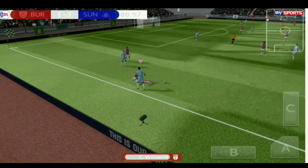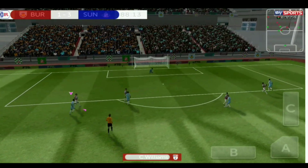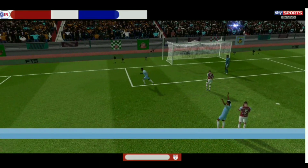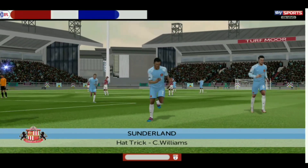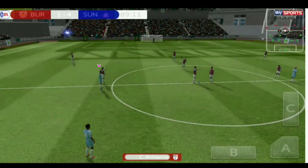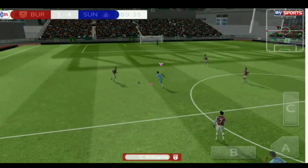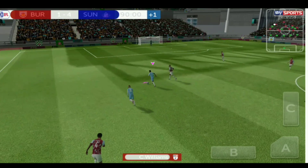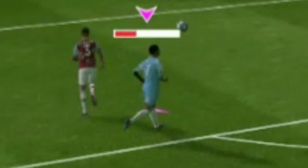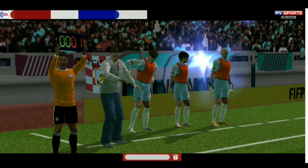I steal the ball from the defender and try a shot from distance — what a save from the keeper! Then this guy crosses into the box for me to score my hat-trick — Carlos Williams, another hat-trick! We've scored three hat-tricks for this team. Amazing stuff from Carlos Williams and Sunderland. I get the ball, make a run, execute a rainbow flick and shoot — but this keeper just stops us from scoring what could potentially be the goal of the season.